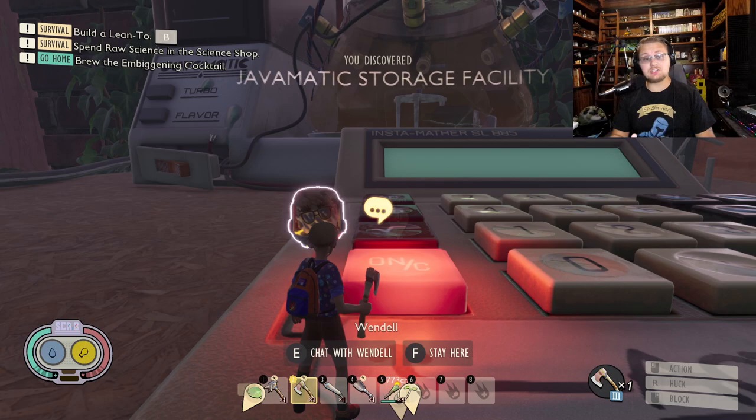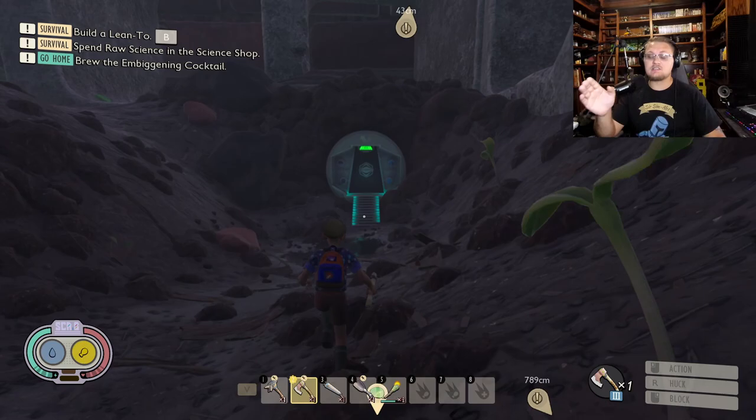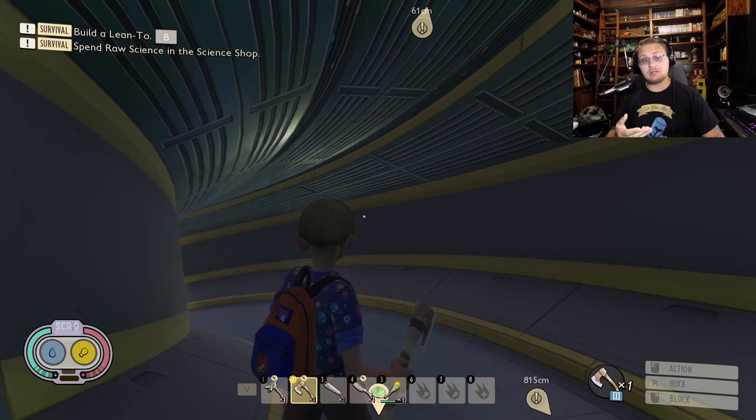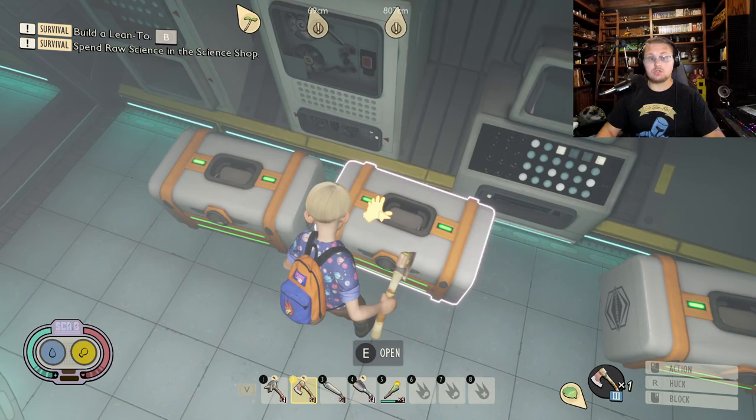We've now unlocked the Javamatic storage facility by talking to Wendell. The Javamatic storage facility is this little facility right down here. Everybody keeps asking 'what is the lab underneath the concrete bricks?' — this is the storage facility. This is going to give you the start of some building materials to give you an idea of what you're going to have to do in order to take on the Javamatic.